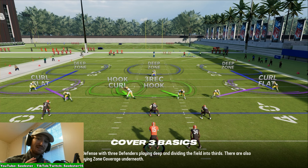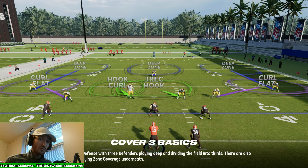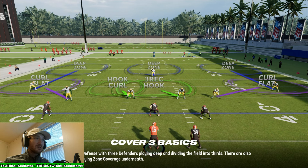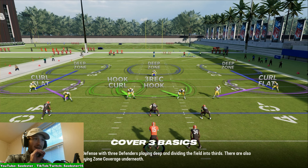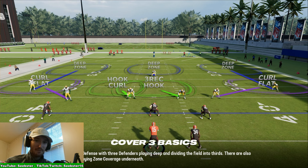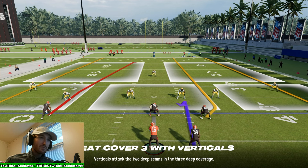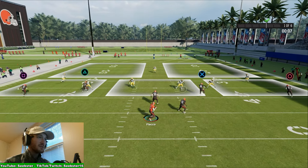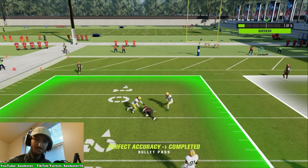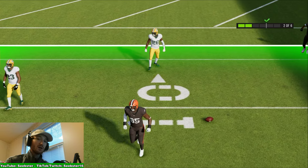Cover 3 can disguise itself as Cover 1 because it also has one high safety. You can tell it isn't man coverage because the slot corners are lined up a little off-center and not directly on their man. Using a motion will confirm the defender isn't following his man. The best way to beat Cover 3 is by hitting the seams — basically where the slot receivers run straight up the field inside the numbers. That seam is open every time in Cover 3.